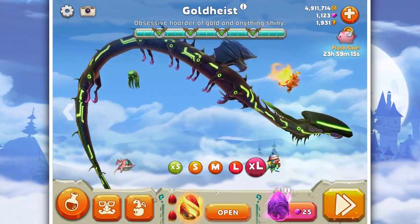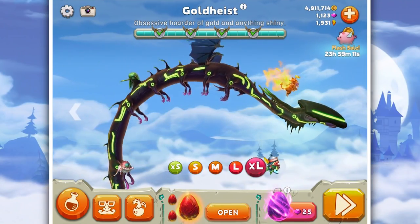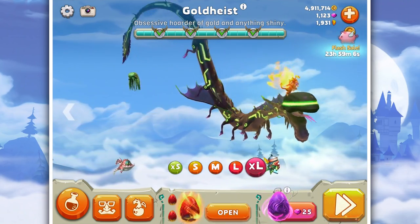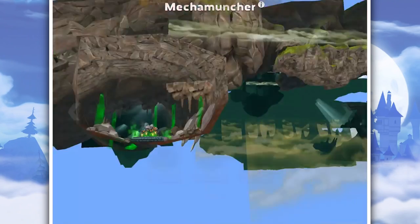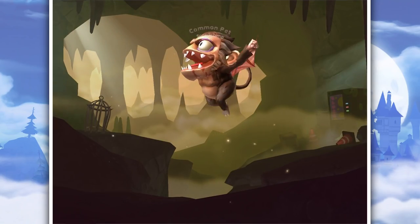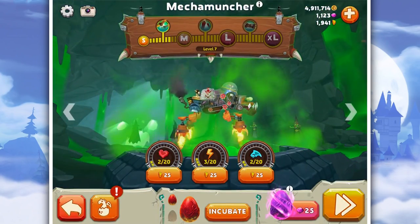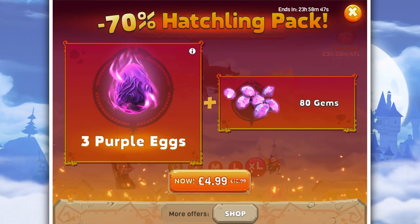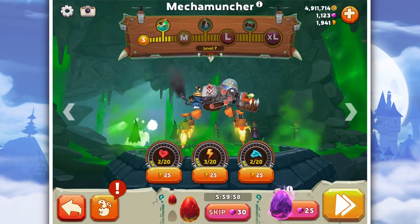Hello everyone and welcome back to another episode of Hungry Dragon, where I have accumulated 1,931 gold shards, which you know what that means. We're going to max out, hopefully, fingers crossed — I haven't done the maths — one of these dragons. Before we do that, let's quickly go hatch and get, well, by the looks of it, another 10 shards. I didn't go in the flash sale and buy the 1,500 shards. No, I would never do something like that anyway. Let's carry on.